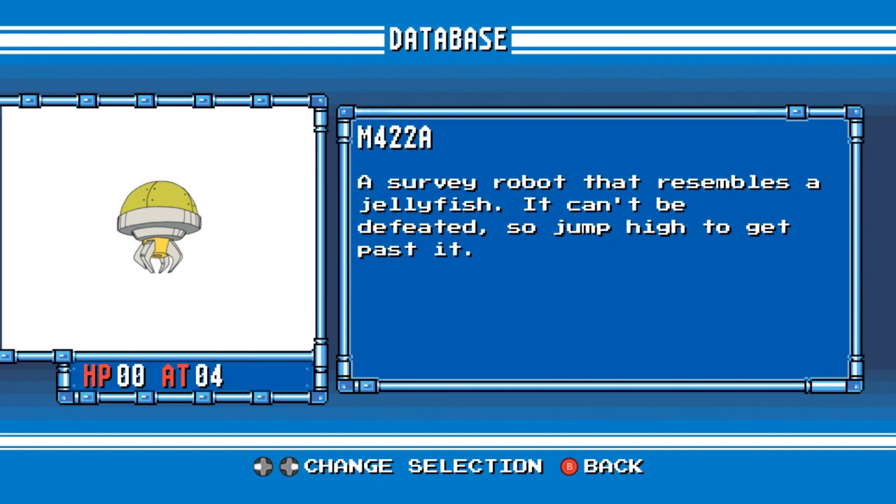M422A. A survey robot that resembles a jellyfish. It can't be defeated, so jump high to get past it.